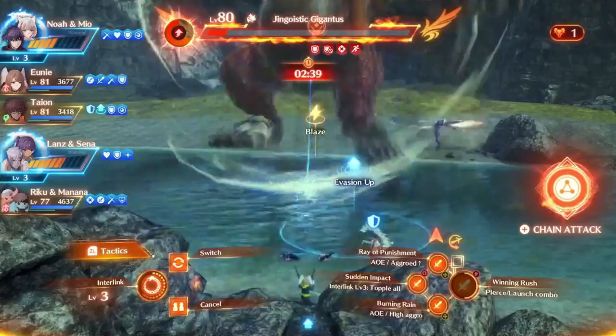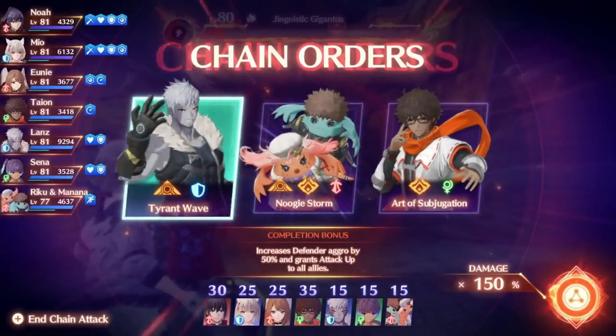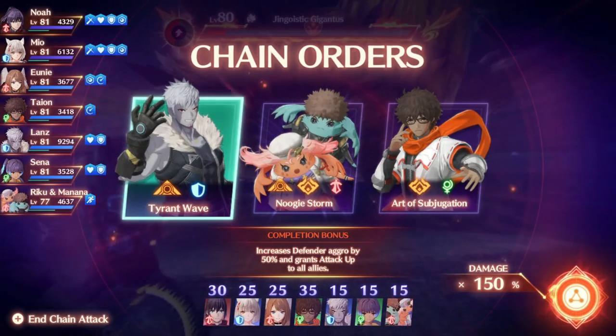The fun begins once the gauge is fully filled. Once filled, you can start a chain attack at any time by pressing the start button. I would highly advise not pressing it unless all of your characters are currently alive, and if you do when some are dead, make sure you know you are going to get the kill.